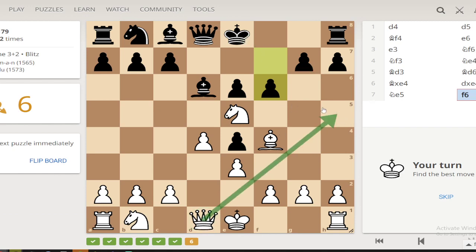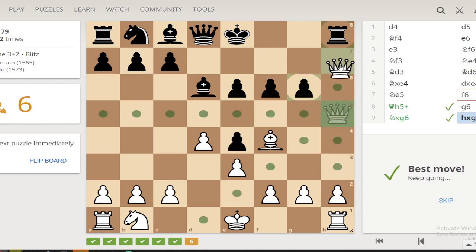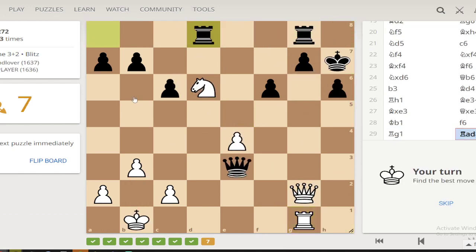So that's a check — do we have any other checks? No. So this here, then they go there, then take, take, take — pretty straightforward. There's actually a fairly common motif in early game positions when you have a strong knight that can attack their queen side like that.